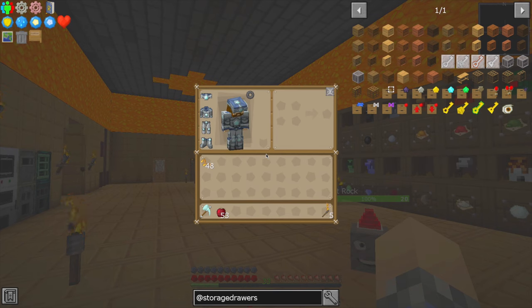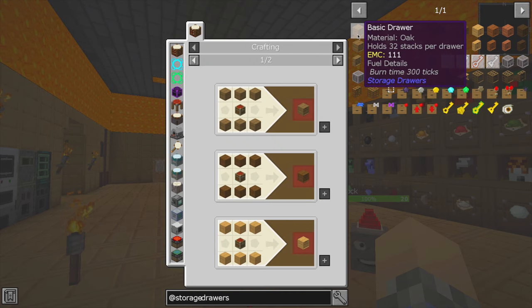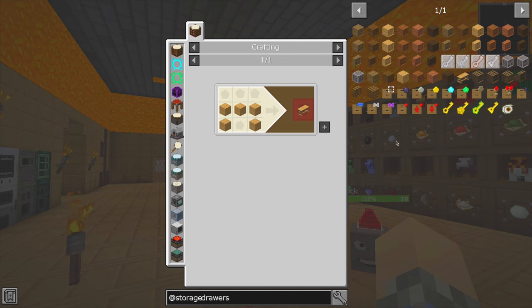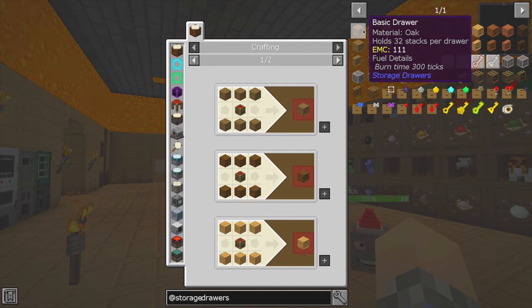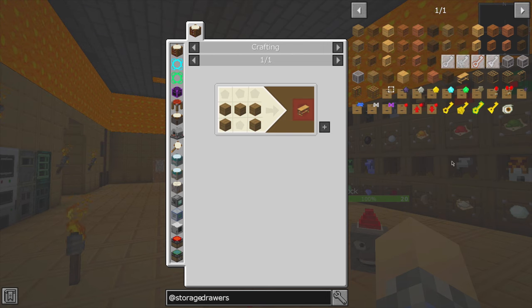It's a cheap storage option. I don't know if you can just make one — apparently you can. There also exists a framing table, which you can use to make drawer frames, and then if you want to make a drawer that is not wooden-looking, you can do that. I'm trying to decide if we need to go ahead and make one. Let's do it, why not?